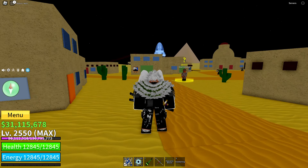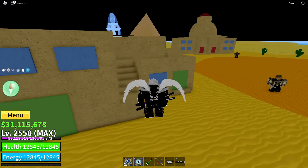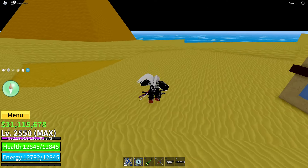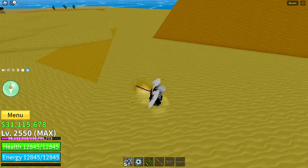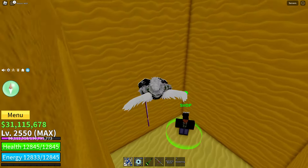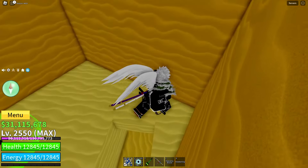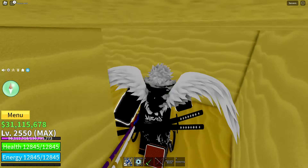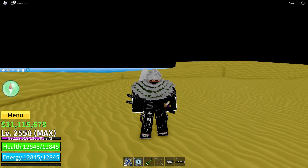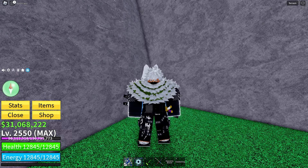Moving over to the Desert, there is actually one secret NPC on this island — he's kind of tucked away. If you come across to the pyramid, you can go down this little hole, across, and jump up into a secret shop. This NPC will sell you the Swordsman hat for $150,000. If you're leveling up and using swords, I highly recommend you grab the Swordsman hat — definitely worth it.